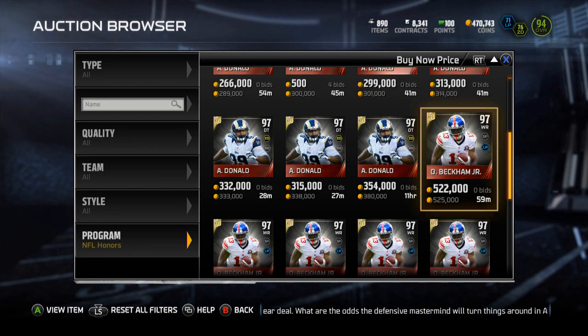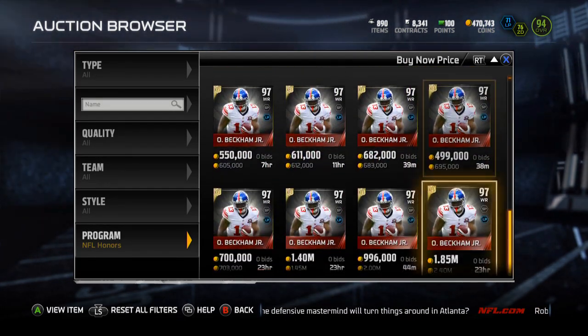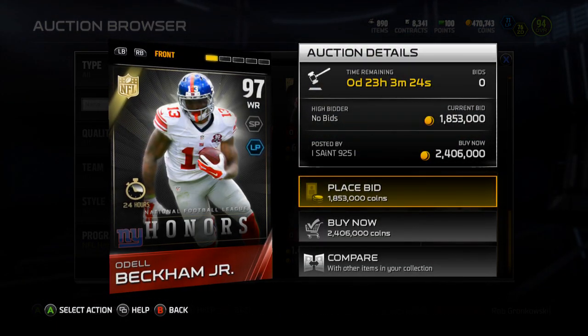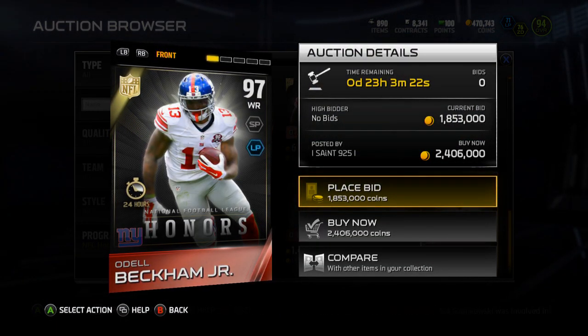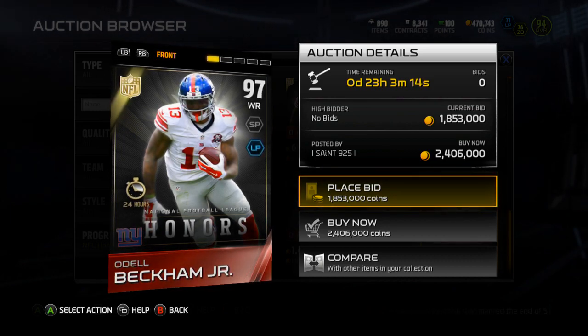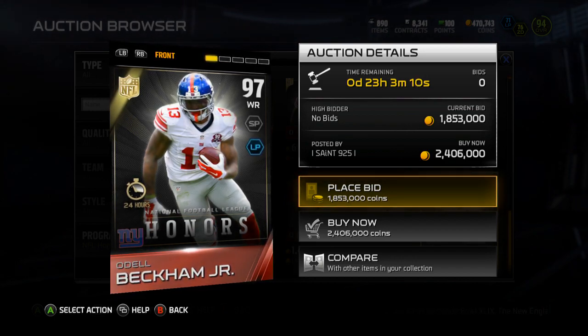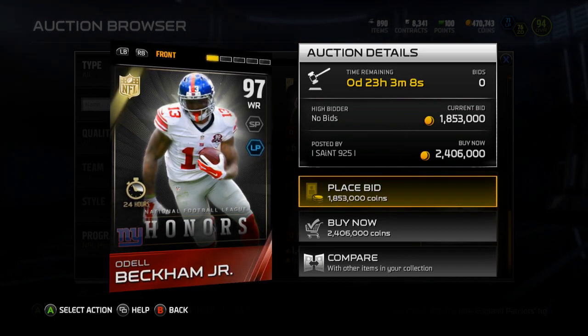And then Odell Beckham Jr. — the one you want to pull — is $525K currently. He's a 97 overall wide receiver with Short Pass and Long Pass chemistry. Also, these are only available for 24 hours, so in 24 hours I'm going to assume they're going to take these out and insert the next NFL Honors cards.